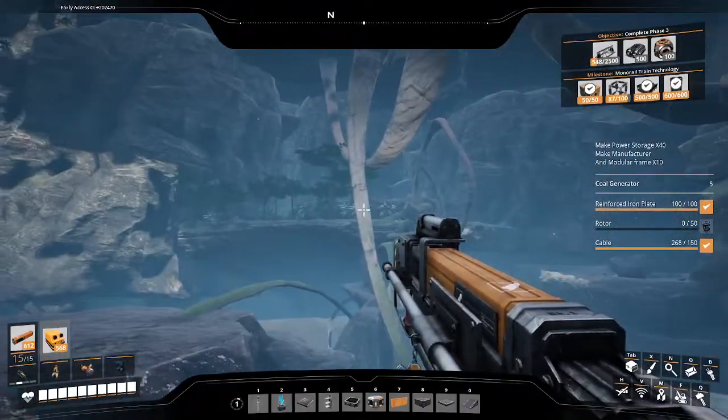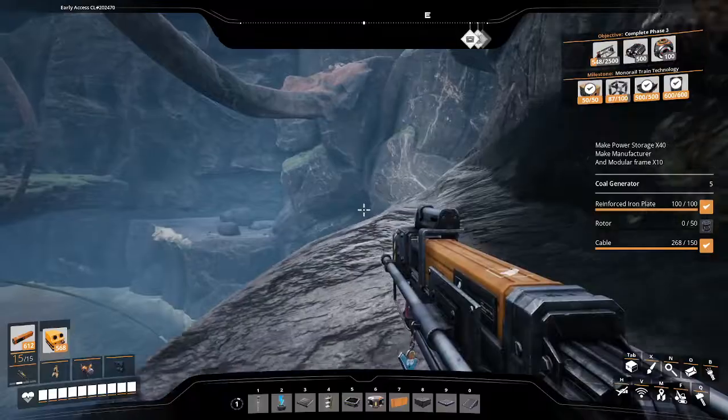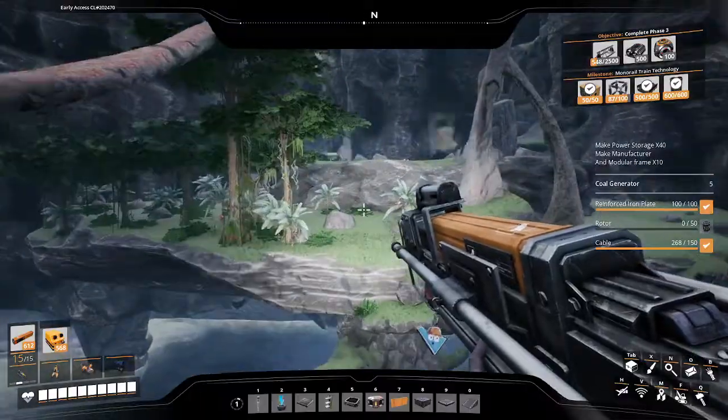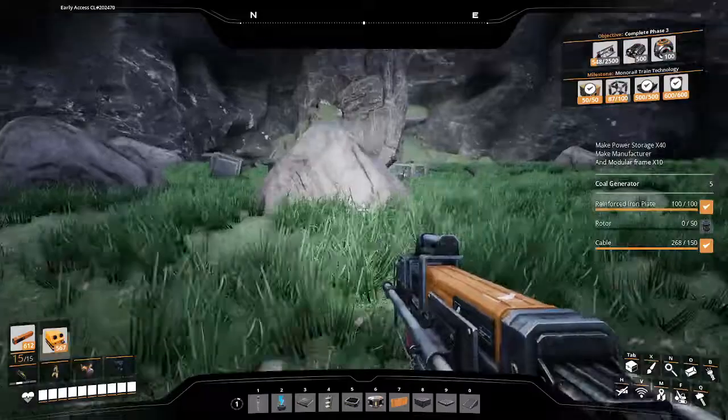Hop up here. It will be on that pylon. So go up, crouch, slide, fly over, and the rest of the loot will be just on top of this little ledge.